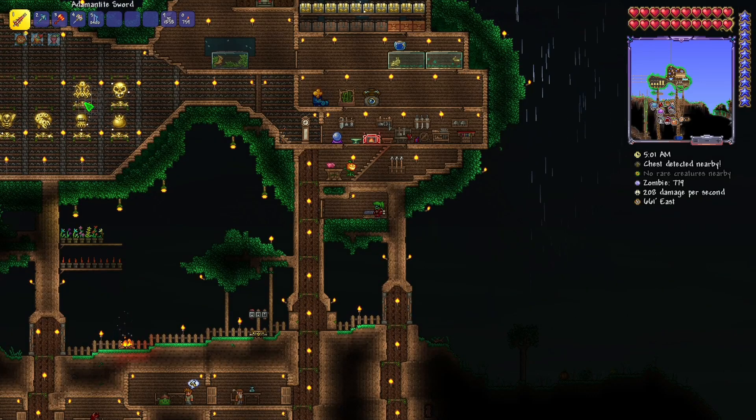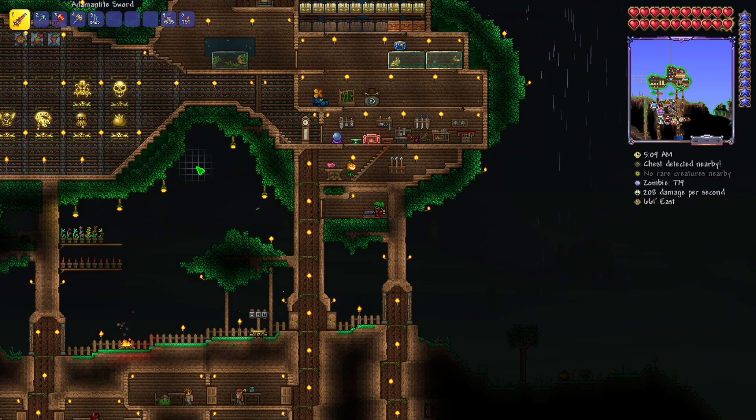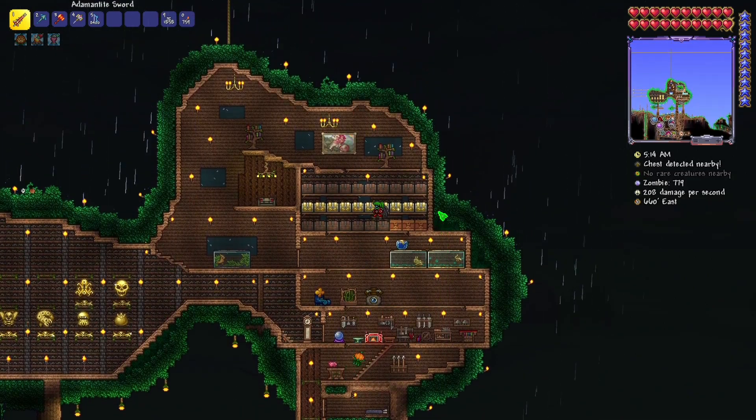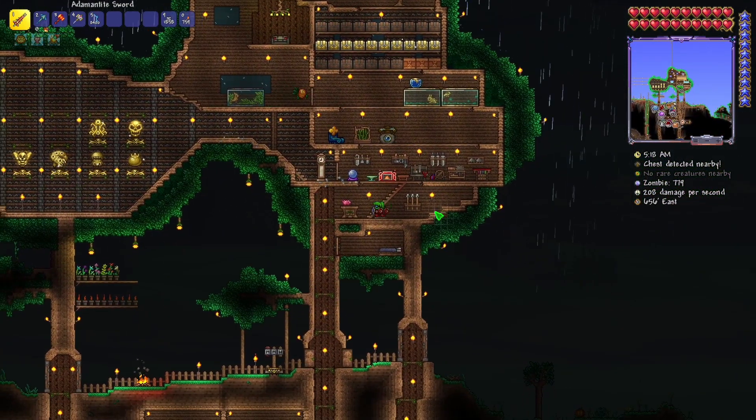Hello everybody and welcome to another episode of my Terraria Mastermind playthrough. In the last episode we got ourselves a Daedalus Stormbow and some Holy Arrows. In this episode I'm gonna get myself more Holy Arrows just to be safe, some potions, and I'm gonna defeat the Destroyer.